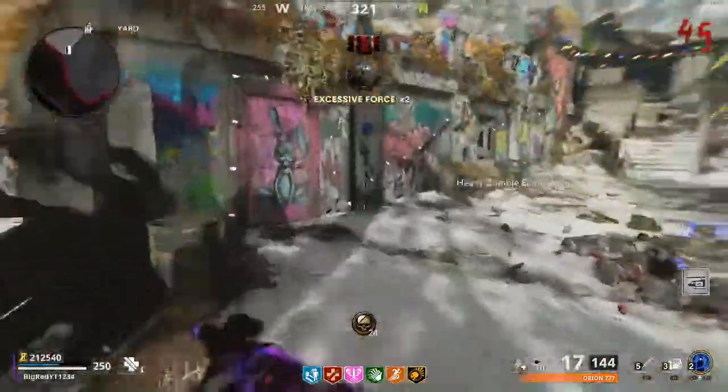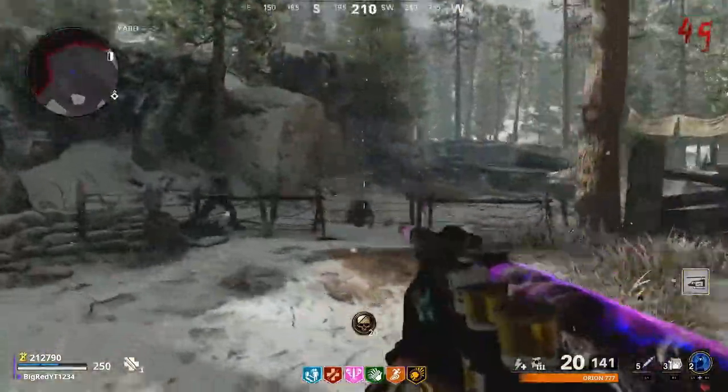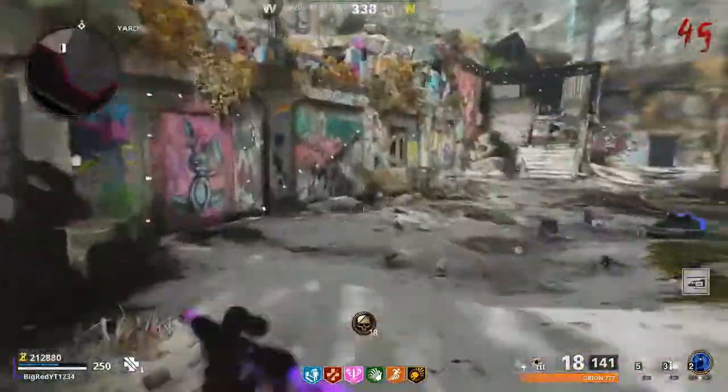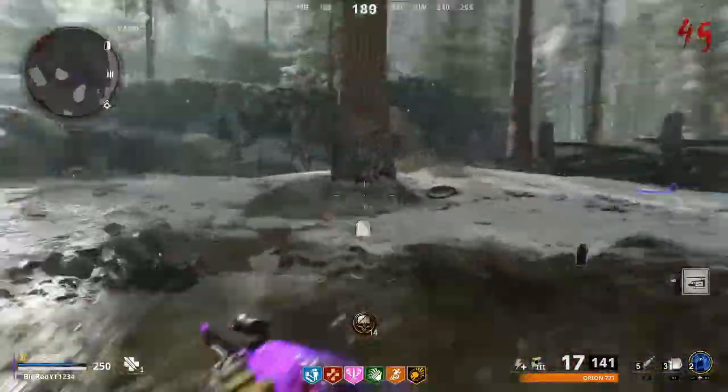When you're doing this strategy, you will no longer need to go through any steps or hit the mystery box a bunch to get a wonder weapon to be able to high round. All you're going to need to do is simply pack-a-punch your gun and put Deadwire on it.